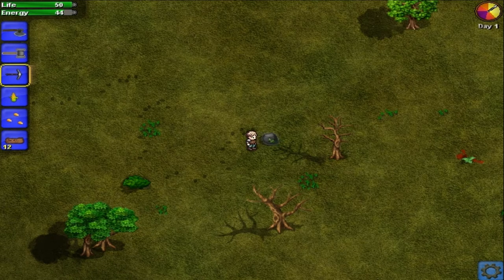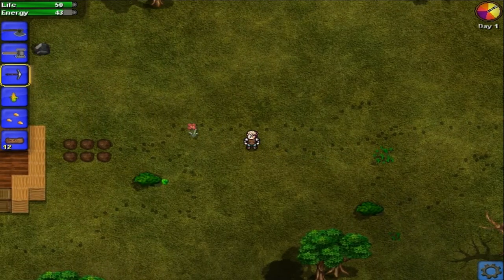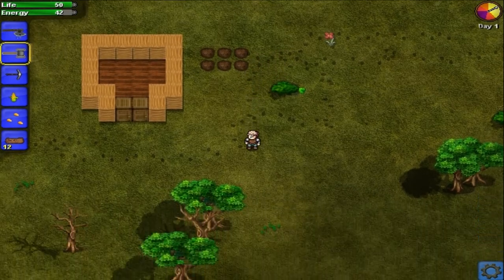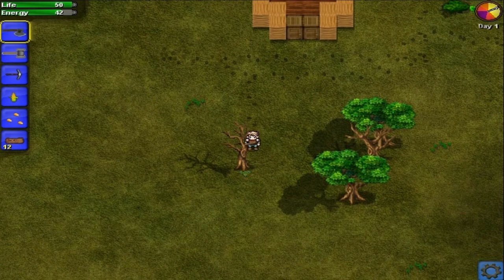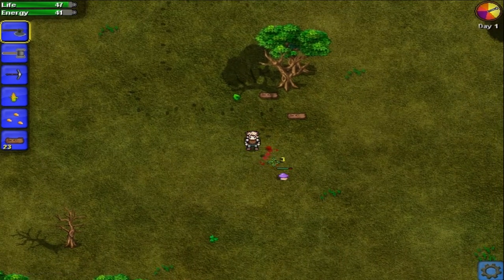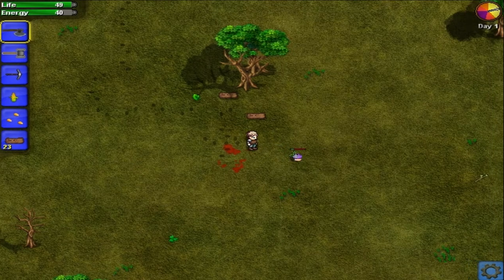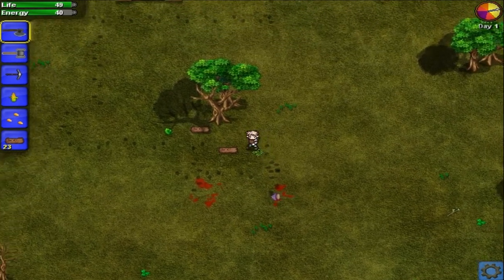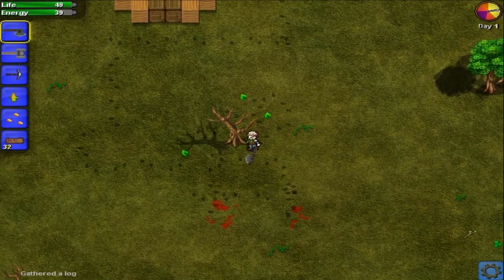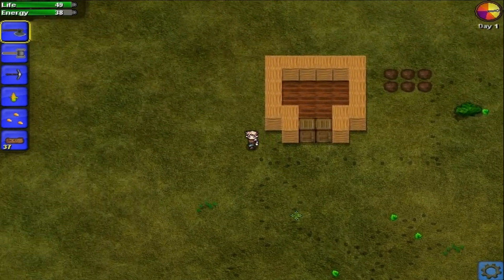We select the pickaxe and keep on mining stone. We have — oh, these are potato plants. Oh, there's an enemy! Get back. What is it? It's a mushkin, that's pretty cool. I'm minding my own business here. Oh, there's blood — all right, there's blood in this game, it's already good.